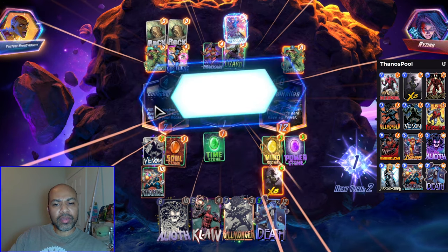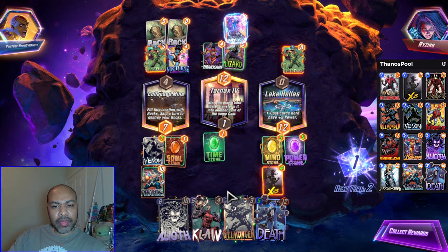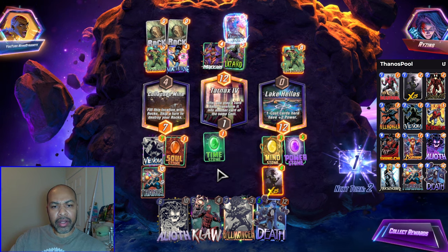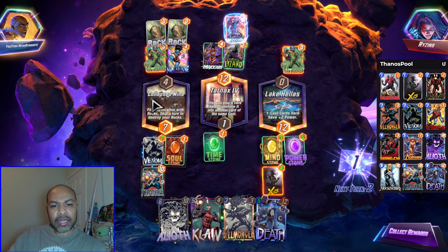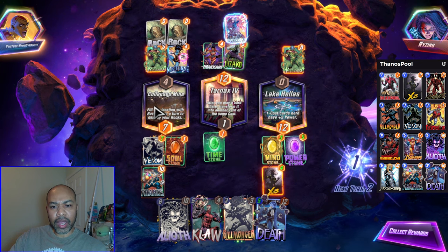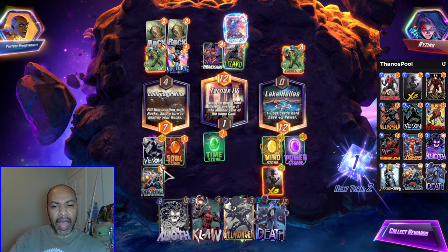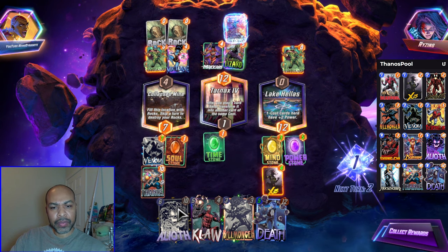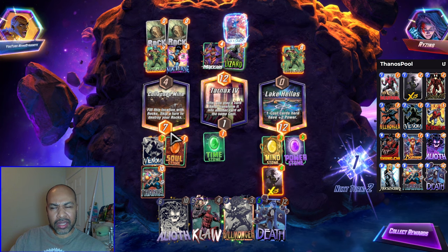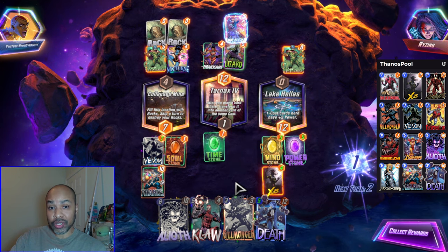I wish I would have snapped earlier. This is piloting — I should have snapped the turn prior. Reality Stone was just a huge advantage, so that's why ultimately I ended up snapping on turn 5 instead of turn 6. We were just too well positioned but I had an issue seeing it early enough.